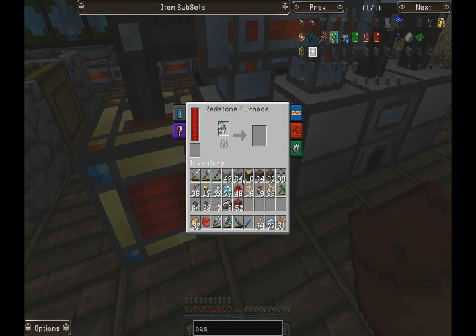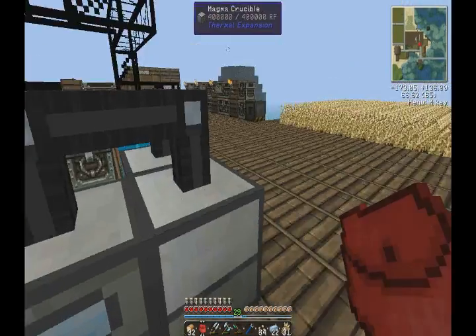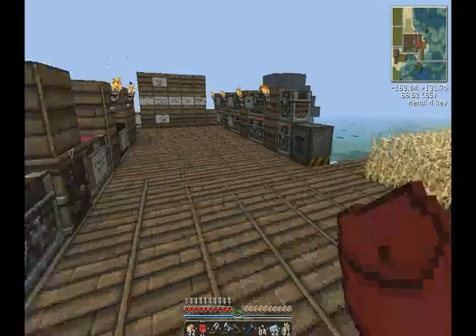We just need one silicon. Because I think the crafting recipe - I'll be picking it up - it only needs one processor. Why is that still red? I thought I'd thrown them all in there.